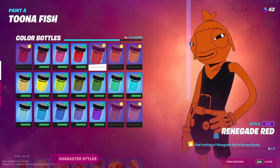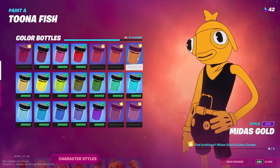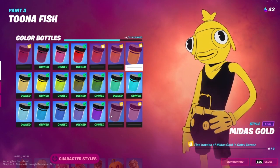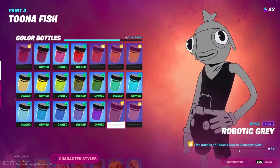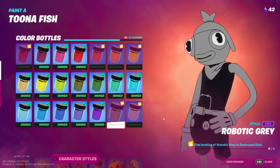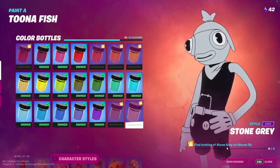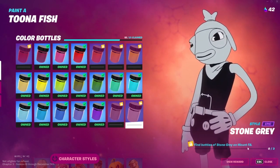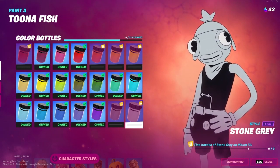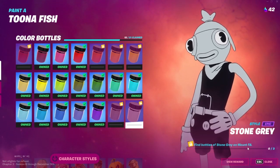Four Crumpets, Bony Burbs, The Orchard, Catty Corner, Destroyed Dish — okay, I reckon I don't know what that is — and then Mountain F8. F8's like the map corner still. So yeah, might as well get into it.